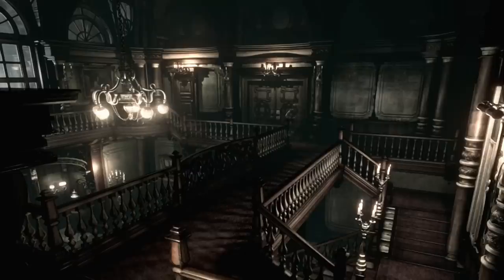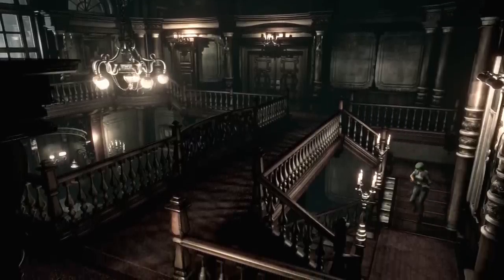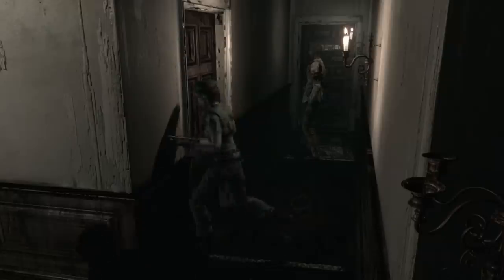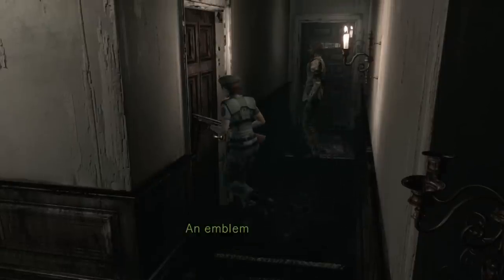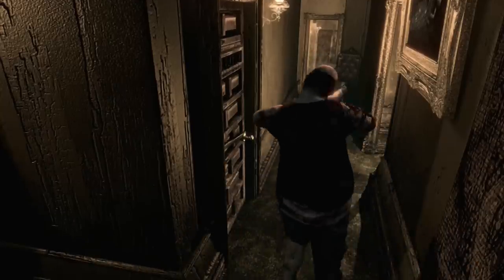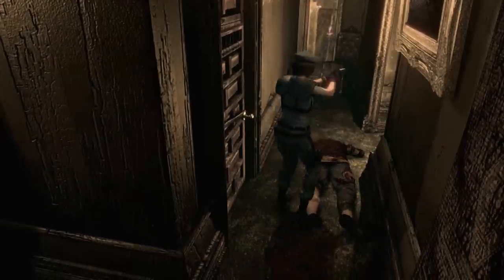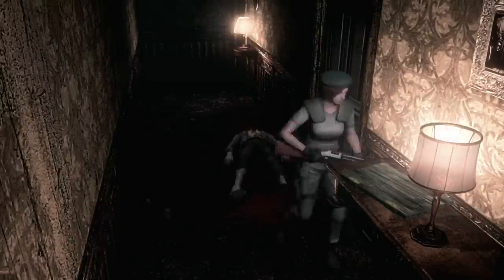Of course, this being a remake of a 2002 game that was a remake of a 1996 game, you can expect some grating hangovers of old-school game design. The fixed camera angles can be disorientating at the junction of two different angles, and despite what survival horror fans might say about this adding to the scariness of the genre, in practice it can be hugely annoying. Thankfully, the game automatically starts you off using a new control system where moving the stick moves you in the direction you want to go, rather than having to rotate on the spot before running. If you're a survival horror purist, you can stick to the old-school controls if you want.